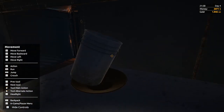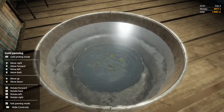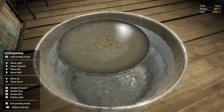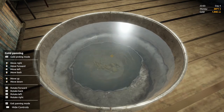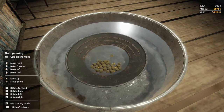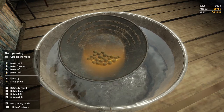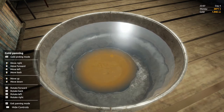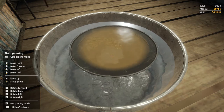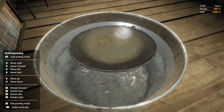One more pan. Same again — dunk it, give it a good shake, water out, dunk it again, another good shake. I can still see there's more dirt and gold in there that hasn't been washed yet. Usually the smaller pieces of dirt are always going to be the nuggets. We shouldn't have any more to clean now.